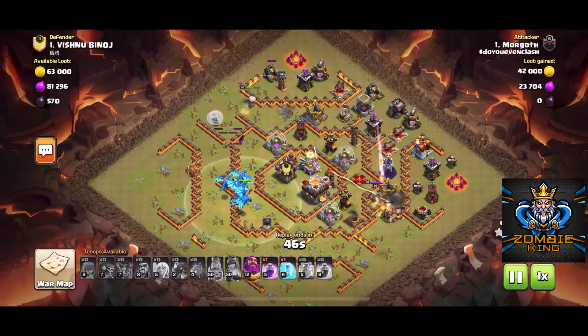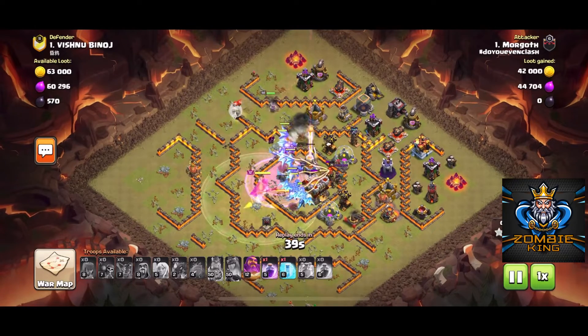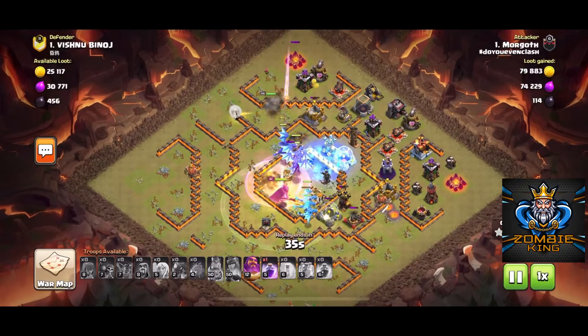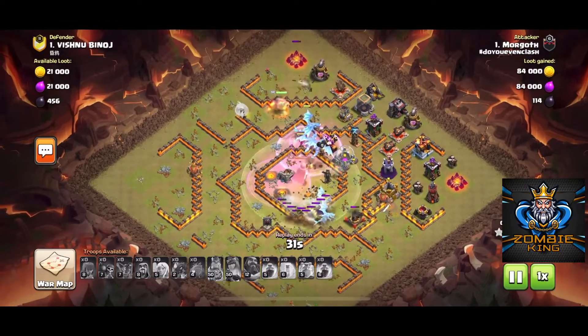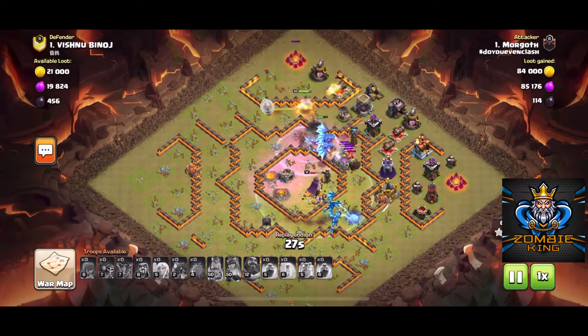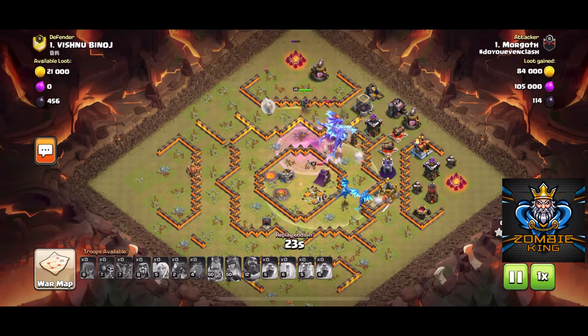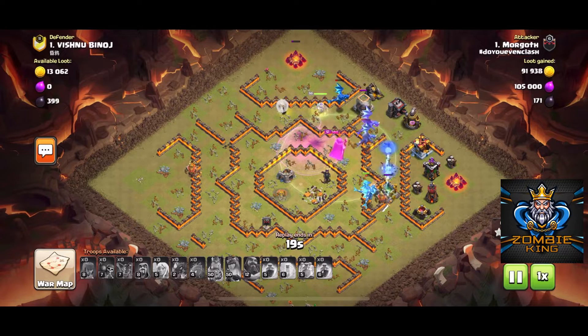Once they get there, he's going to hit that rage and they're going to go through the center of the base very quickly. He freezes that air defense to keep them up, hits the warden's ability for the dragons on the bottom to protect them from that air defense. Now it's pretty much just watch them go through the rest of the base.